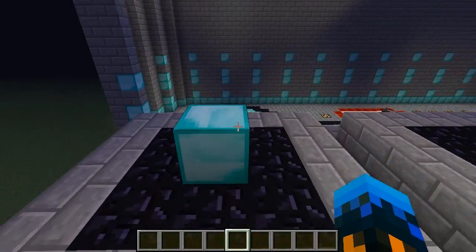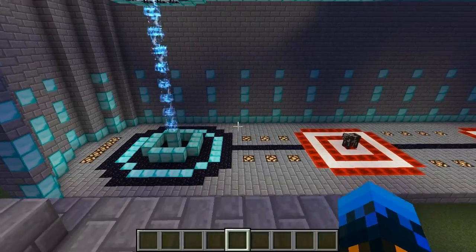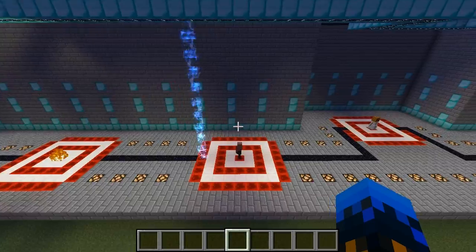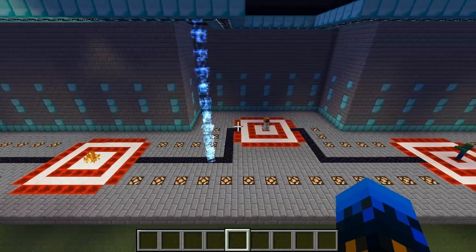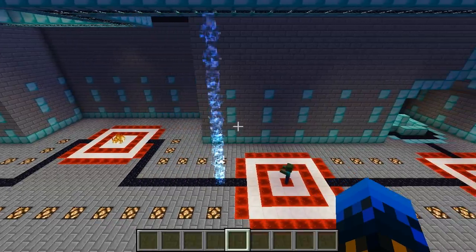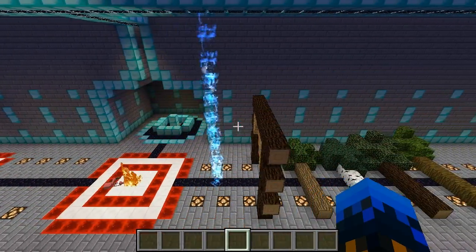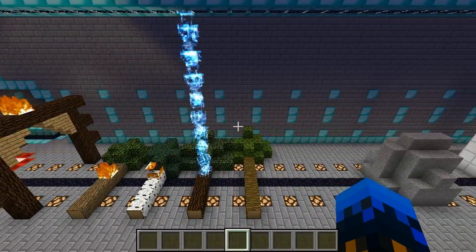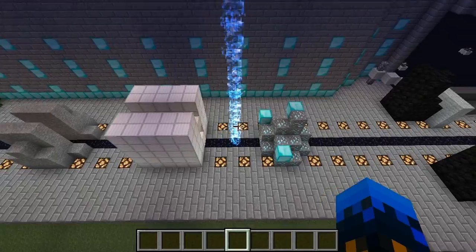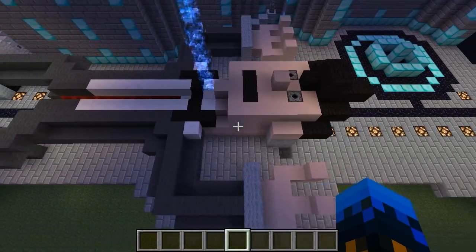So how it works — we step on this button, then we step on this button and we watch the carnage begin. It will destroy any mob that it comes into contact with, and it can actually do more than just kill mobs — it can actually destroy blocks too. So wood, stone, iron, diamond, and of course Mr. Bond here is no exception either.